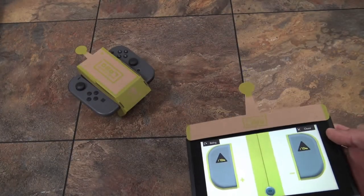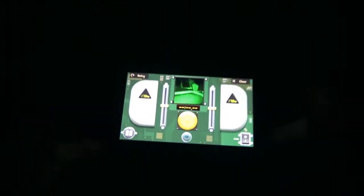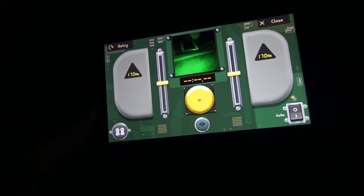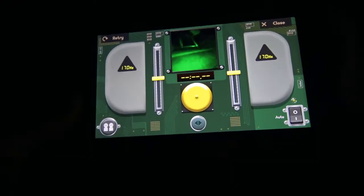Now I'm going to turn the lights out and see what I can see in the dark. I turn off the lights so I can see how much the IR cameras on the Toy-Con car can actually see. And if you can see the screen already, look — it's seeing everything very clearly. You won't be able to see this with a normal camera.